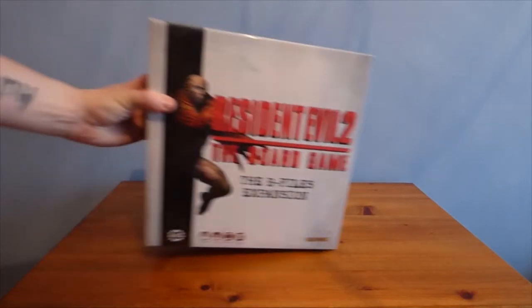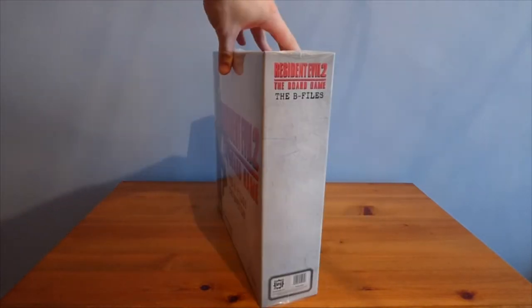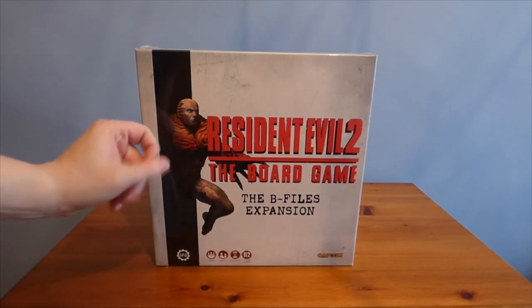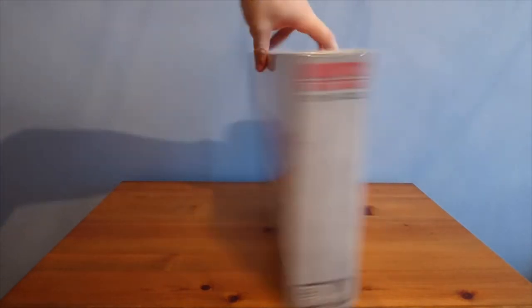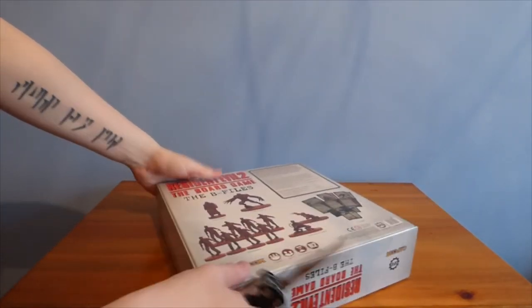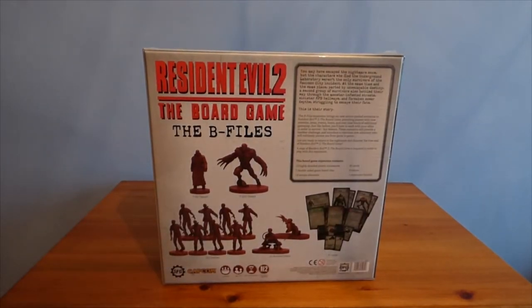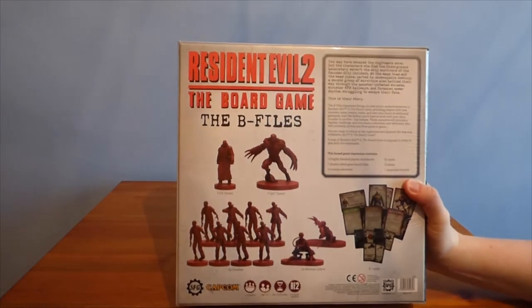Next up we've got our B-Files expansion. Based on Resident Evil 2, the B-Files will be like a second story — maybe another group of survivors going through events at the same time in parallel. On the front we've got the Tyrant, and we all know who that is. The sides don't have much. On the back we've got plenty of sculpts listed. One thing I'll flag: there are inconsistencies when it comes to Resident Evil 2's naming that really annoy me.